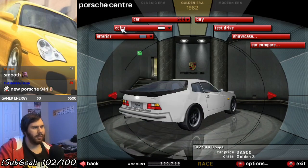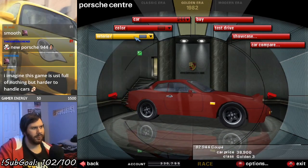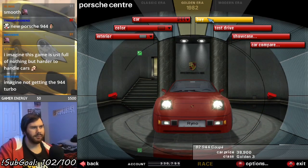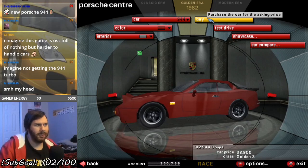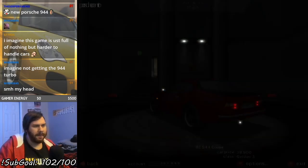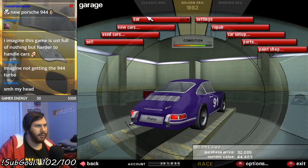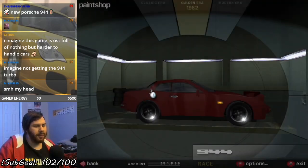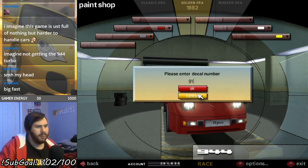I have absolutely no idea what color I want this to be. Think of that maroon — let's do maroon. Sure, that'll work. Take that. Imagine not getting the turbo. I mean, I don't have the turbo as a purchase option right now. But I'm gonna buy this and we're gonna do our usual shit. It would help if I actually selected the correct car — that would help out a lot. Here's our 944 Coupe, the shiny rims.